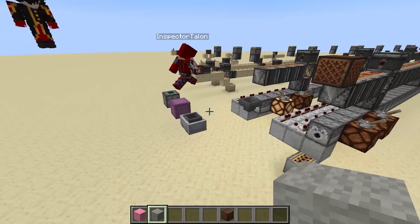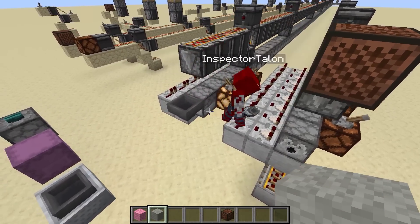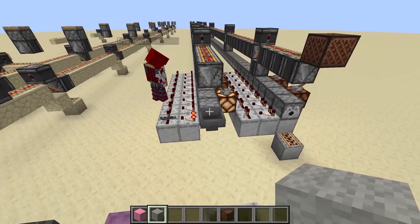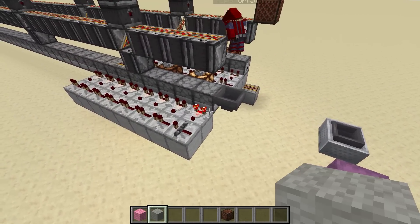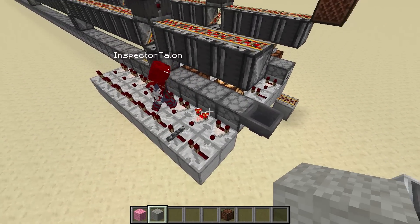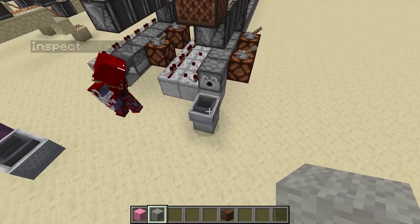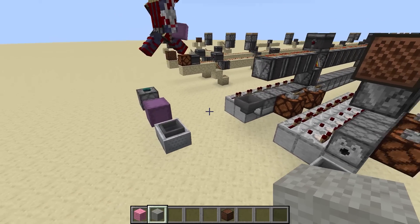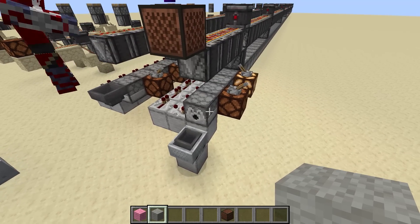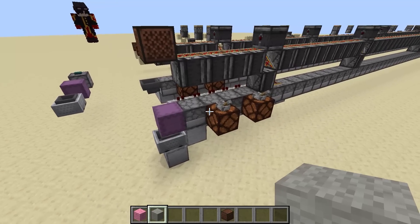Talon wanted to show that you can also dispense shulkers, carts, and other things that can be dispensed. Another way to prove that it's powering all droppers at once is that these comparators don't have time to read. This dropper is locked right now so the comparator can read, but if you power it off, the cart immediately gets dispensed. You can also throw in a shulker box, lock it, and when you unlock the dropper the shulker box gets dispensed as well.